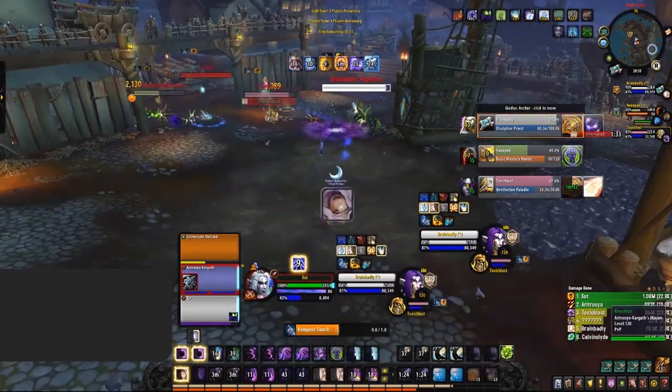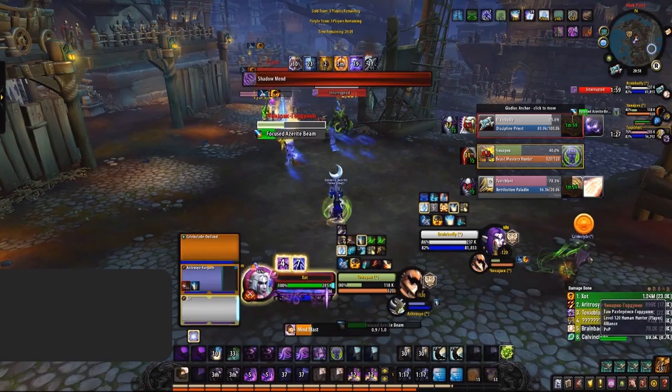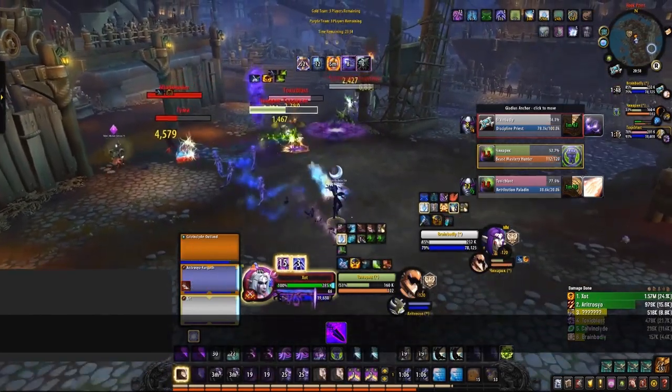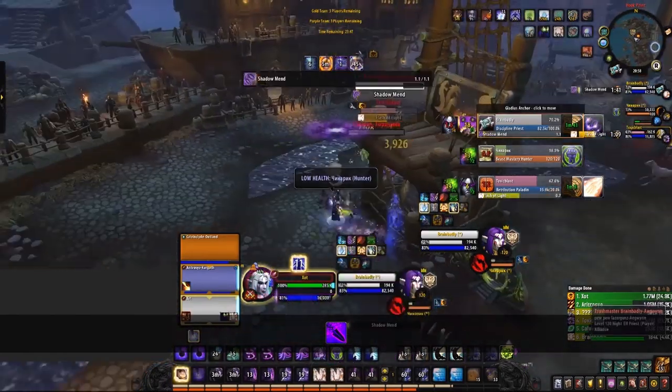Once in Void Form, you want to be looking to build as much insanity as possible, helped by making sure to use Void Bolt off cooldown. Void Bolt is always going to be your number 1 priority spell — it not only does the most damage and extends your dots, but also generates the most insanity of any of your spells.